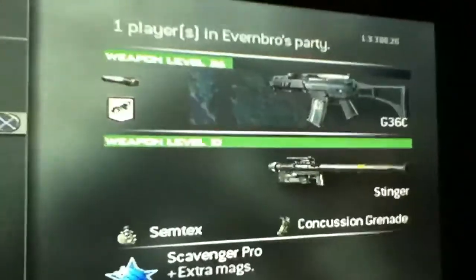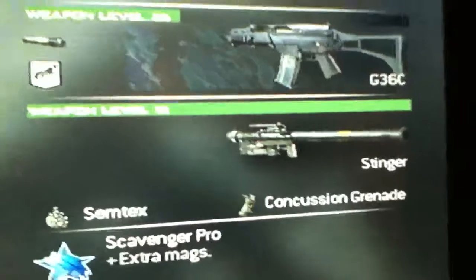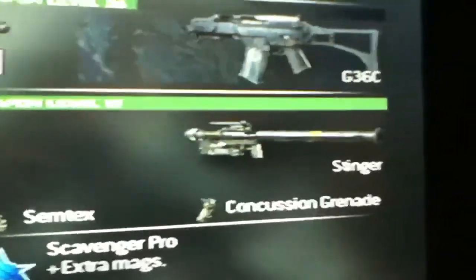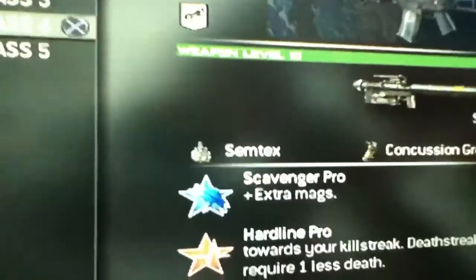A stinger is also good, so you can just spin around and shoot a UAV out of the air, or an attack helicopter — something that you really don't want in the air looking at you or trying to kill you. So that's pretty good.